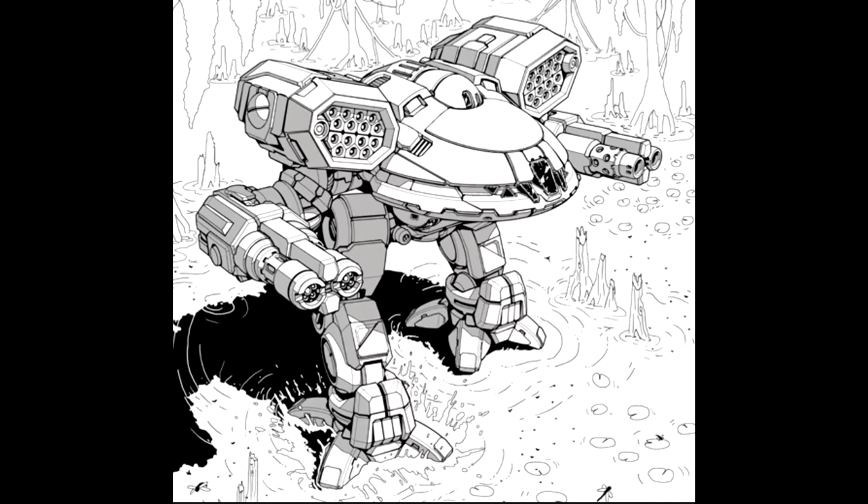Alternate configuration C brings a pair of large pulse lasers in the right arm with extra heatsinks, a Streak SRM-6 in the right torso with two machine guns and ammo. An LBX-20 in the left arm with five rounds of ammo. The left torso has two medium pulse lasers with an extra 15 rounds of ammo. The head has the active probe, and the CT has ammo for the Streak launcher with 15 shots. It also has A-pods in both legs, and flamers are leg-mounted. The D configuration is four ATM-12s — two in the right arm and two in the left arm with 25 shots each — and a set of ER medium lasers, one in the head and one in the CT, with extra heatsinks in the legs.